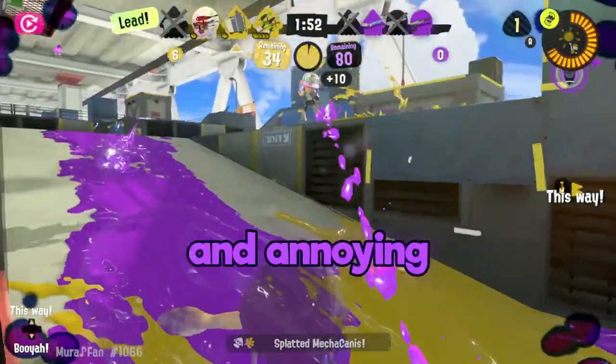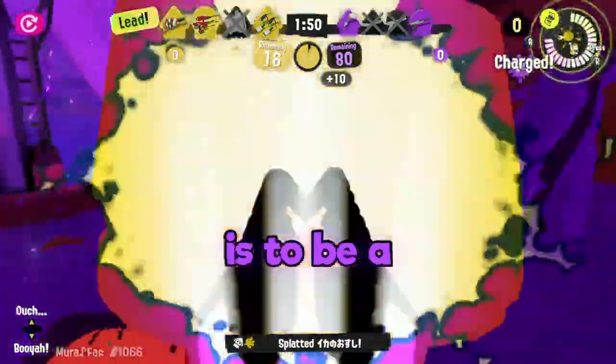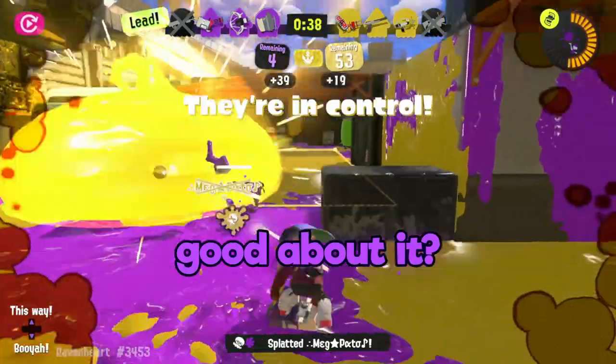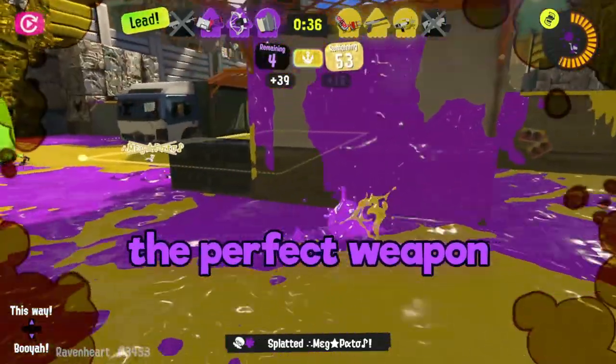The Sloshing Machine is a fun, versatile, and annoying weapon. If your goal is to be a constant thorn in the other team's side and you want to feel good about it, you might have the perfect weapon in your hands.